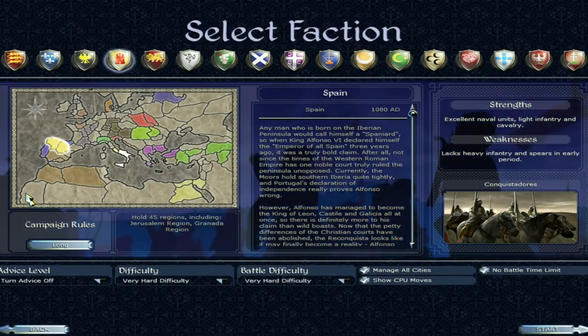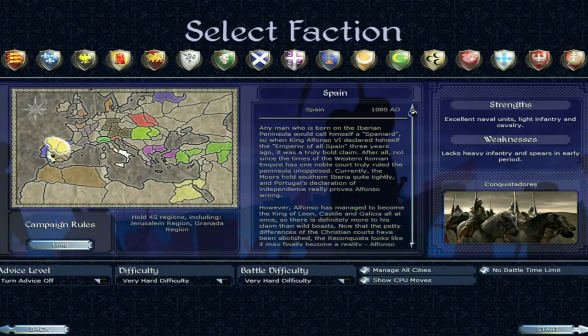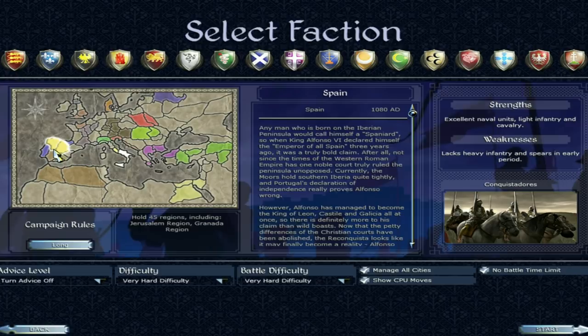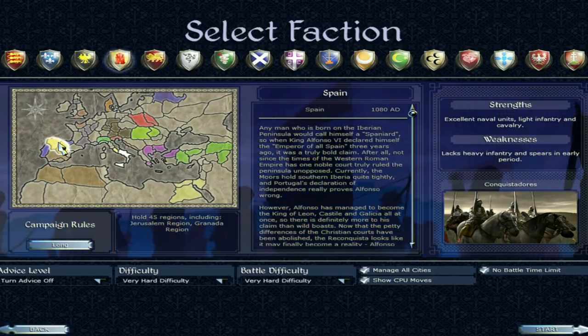Spain starts off with settlements in what is now Iberia and the Spain region. They share that area with Portugal, which is the blue area here on either side of the Spanish settlements, and then the Moors to the south — sort of the southern tip of Iberia.